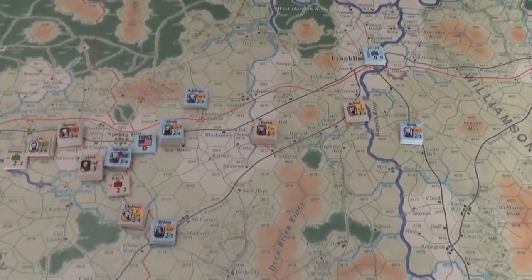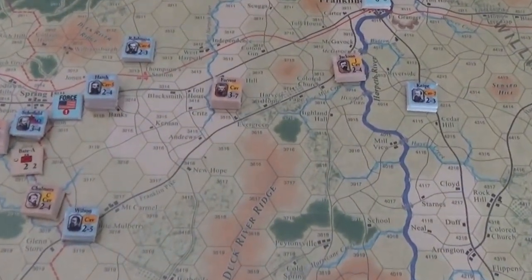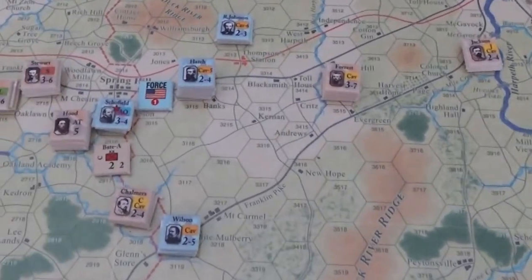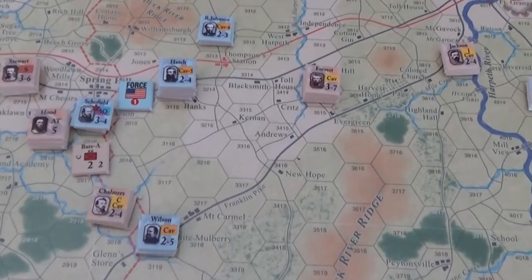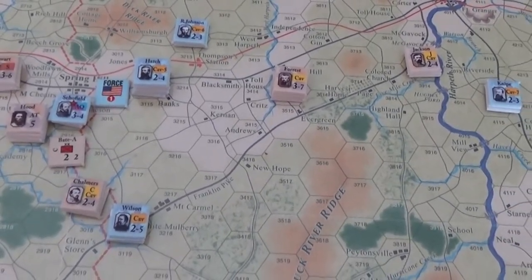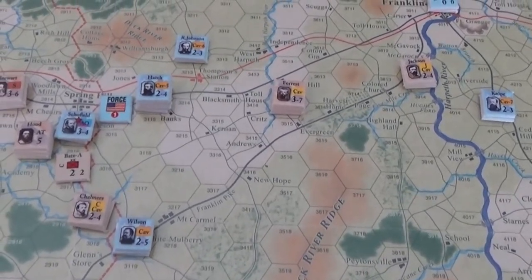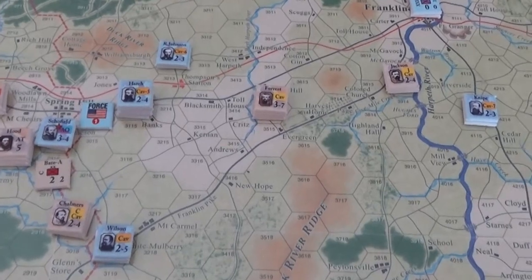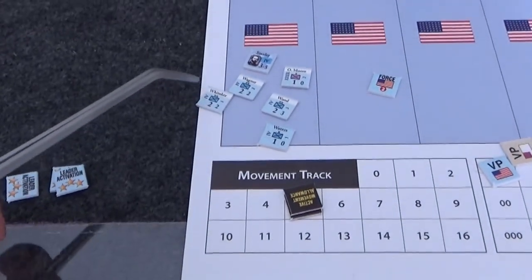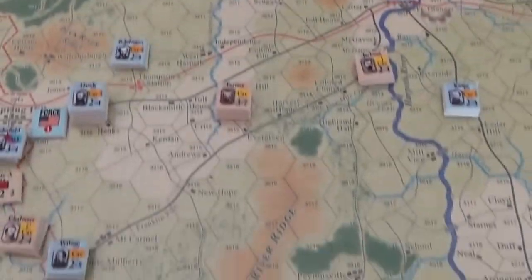Here we are in the morning of December 1st. Historically, November 30th was the Battle of Franklin, so obviously we're a little behind the historical pace. The Union Manpower Enhancement saw Whitaker's division of Stanley's Corps get another one — he's now up to seven manpower. Union reinforcements are coming in thick and fast now.